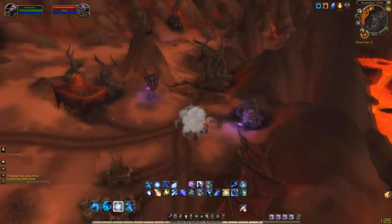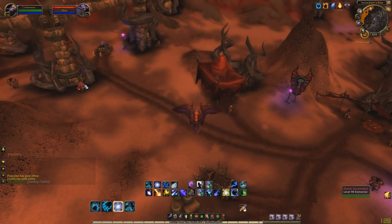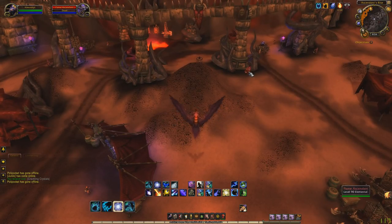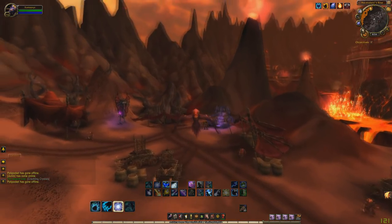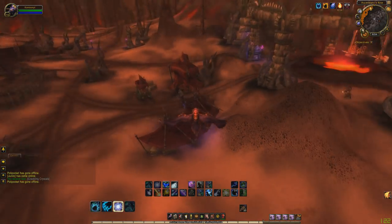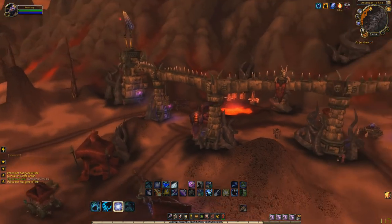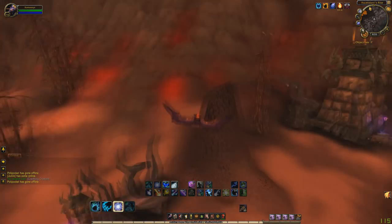The Flame Ascendants patrol up and down, and they're the only ones you want to kill — all the other mobs will not drop it. This farm as a solo is not as profitable as it would be with a group, because these mobs do instant respawn if you have enough people taking them out. If you have people at all four corners killing the Flame Ascendants, you can get them to instantly spawn and have a constant flow of Volatile Fire dropping like crazy. Those are really the four spots you need to be at for this farm.